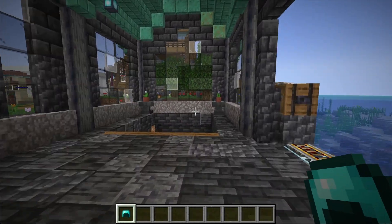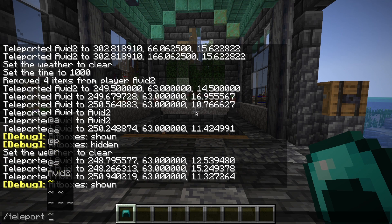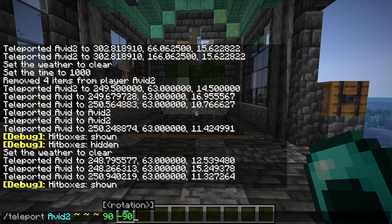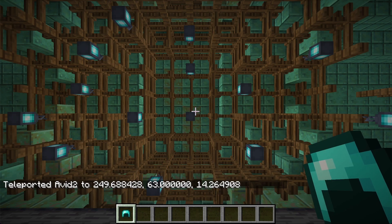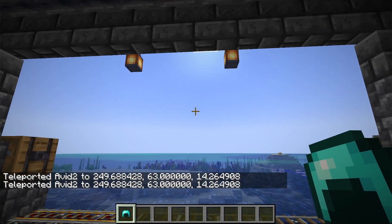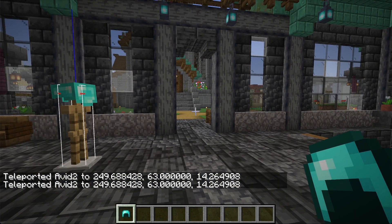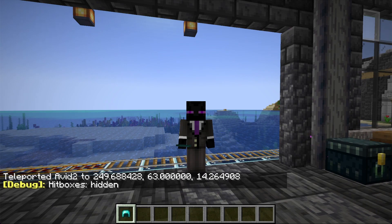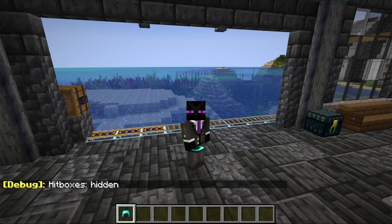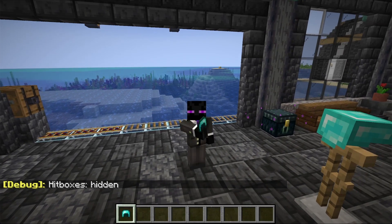You can also teleport players with their head pointed in a direction. So if I teleport myself to exactly where I'm standing using the tilde command, and then point my head straight up, it forces my character to look straight up — which is really jarring. And we can do it straight down as well, and now I'm looking at the floor. This is really cool if you want to start playing around with cut scenes, because you can fix a player using the repeat command and have their head pointed at a certain place, stick them there, and they can't move.